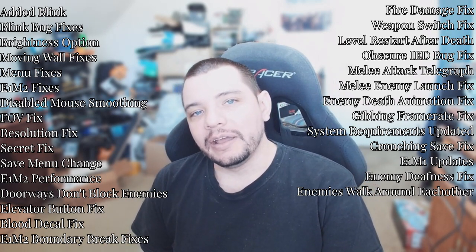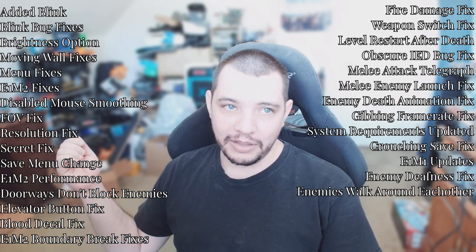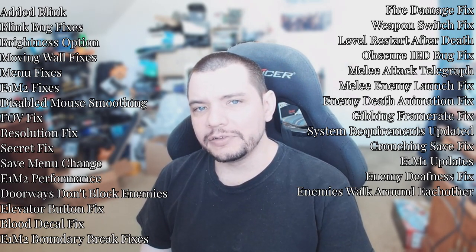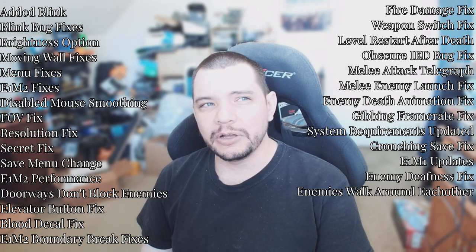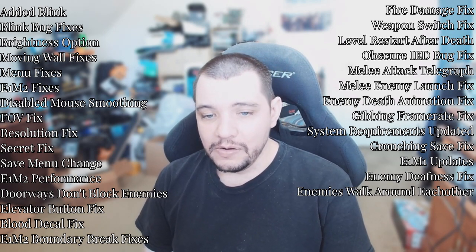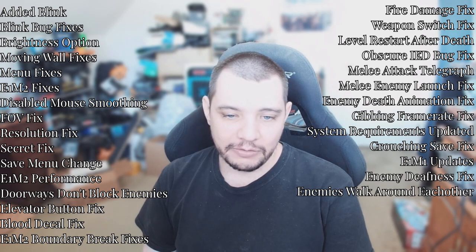Added delay at the start of melee attacks for enemies. When melee enemies started their attack, they would rear back and swing — but what was happening was you'd take damage on the first frame, so it was a fake telegraph that was hard to dodge. I added a delay, and now melee enemies can have custom delays on their attacks, which allows for different telegraphs or even a random time range. Now you actually take damage when the swing visually goes through, giving you a window to dodge — which makes the dash a lot more useful too.